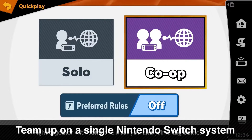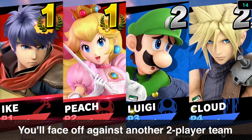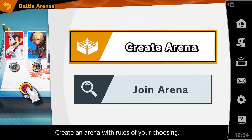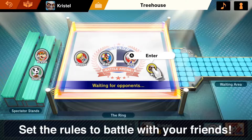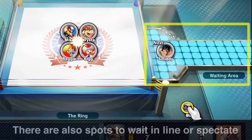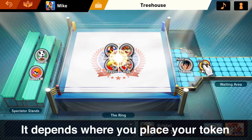Form a two-player team and play together online with a single Nintendo Switch system. You'll be paired up against two-player teams with the same setup. When you want to play online, you can create a special type of room called a battle arena to fight other players. If you set the rules for one of these battle arenas, you can fight against your friends. There are spots where you can join the battle, wait in line, or even spectate — it all depends where you place your token.